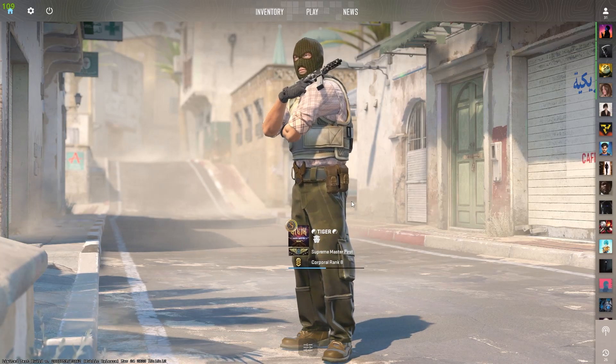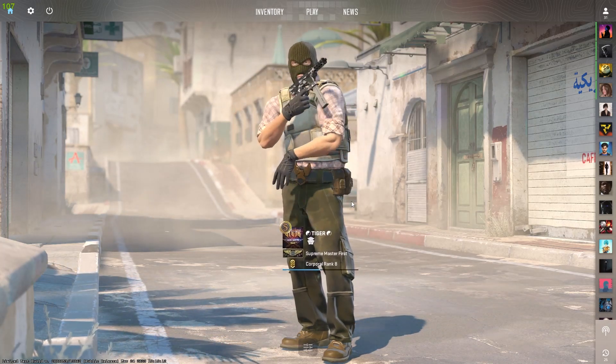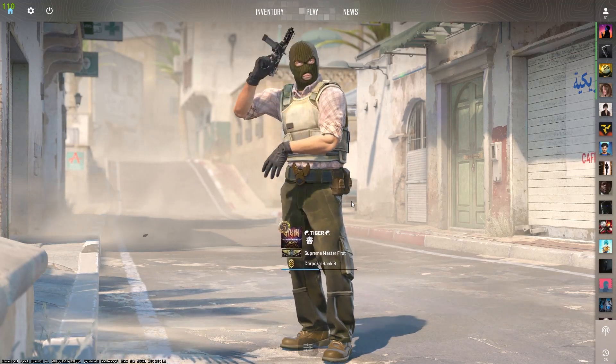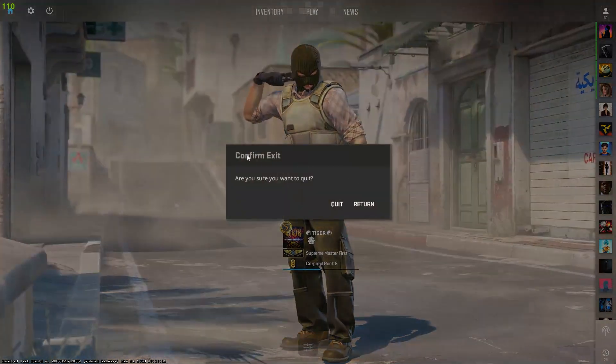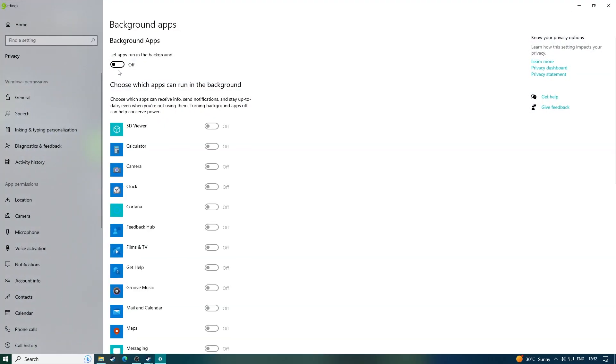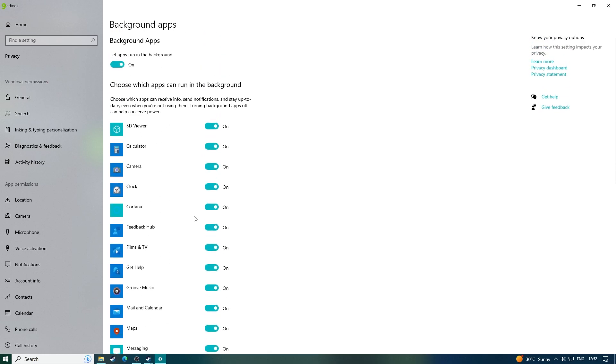Now I'm going to show you what settings I recommend for low-end PCs to get good FPS in this game. First, make sure your background applications are off. Go to background applications — always remember this should be off. If it's open, you get very bad FPS.